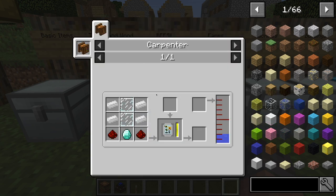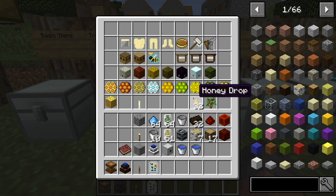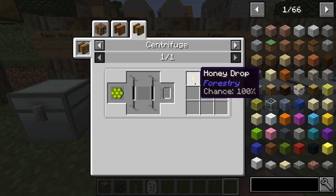Finally, we have the portable analyzer. To make this, you're going to need four tin ingots and two of any type of stained glass panes. To make this work, you're going to need some honey drops. You find honey drops when you break hives, when bees are mutating in your houses, and even when you're using the centrifuge to make that silk wisp — you get a honey drop right there.